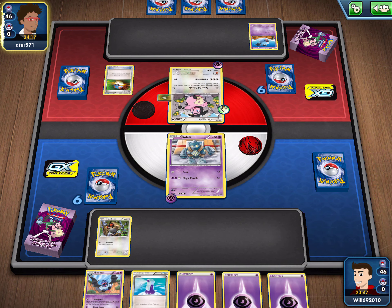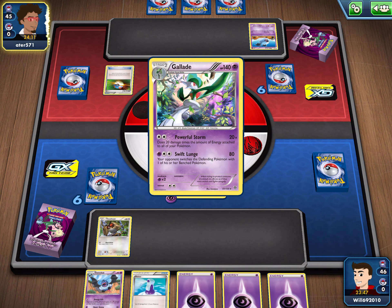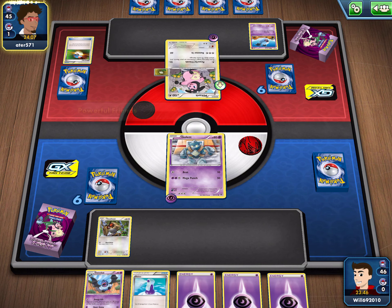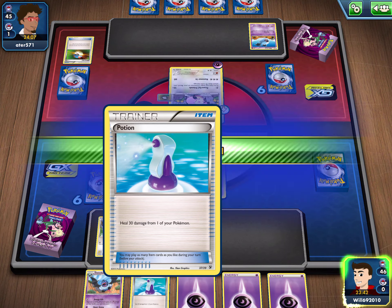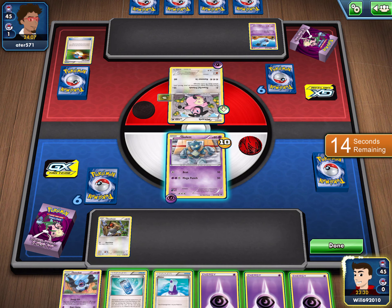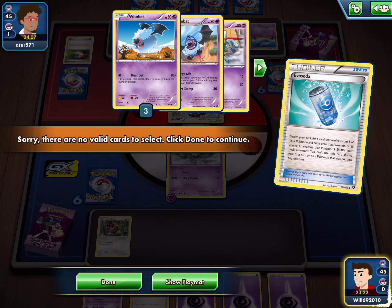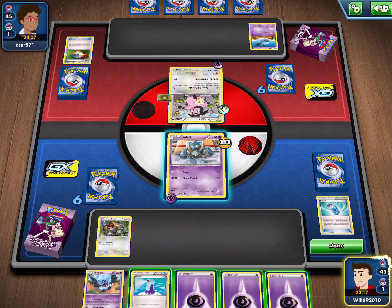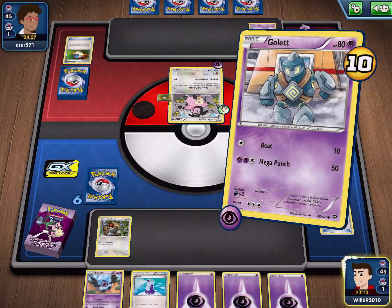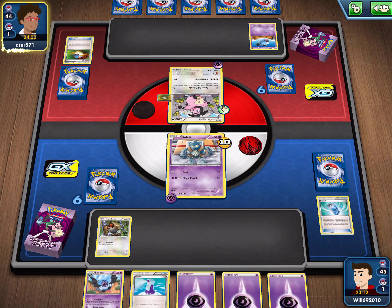Pokeball - I forgot what that's called - heal 30 damage from one of your Pokemon. I'm not going to need to use that even though it is a really nice trainer card. He took 10 damage so I'm going to save this up, healing 30 damage when I need it. Search your deck for a card that evolves from one of your Pokemon and put it onto the board. I didn't think I could evolve anyone.